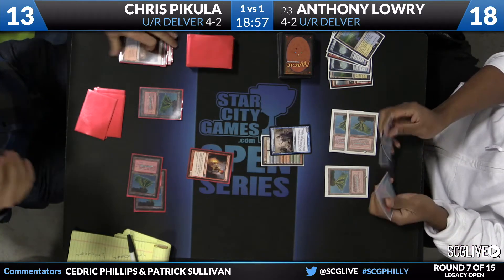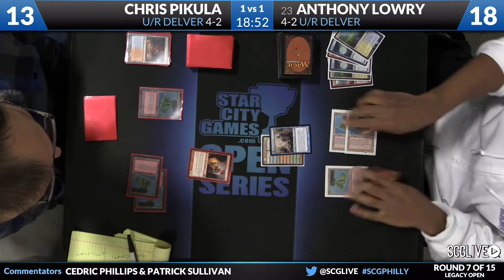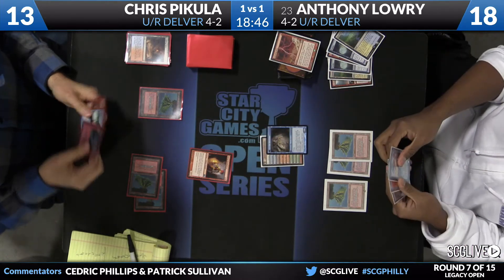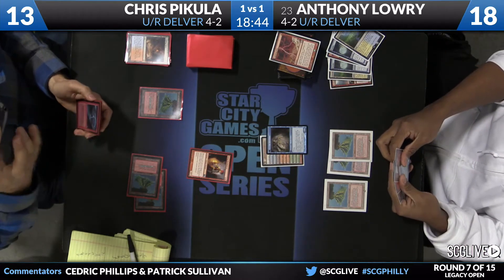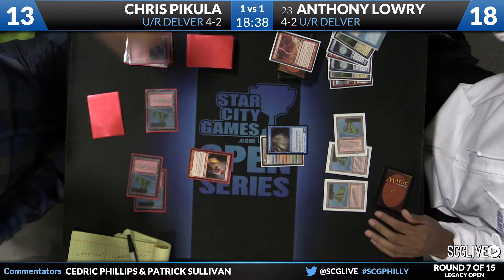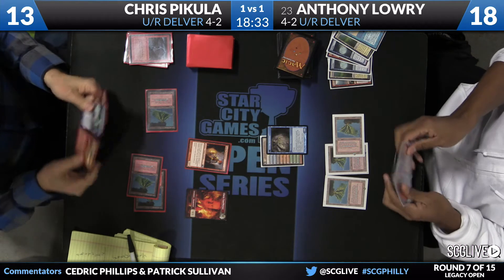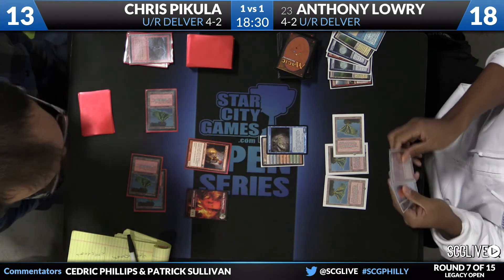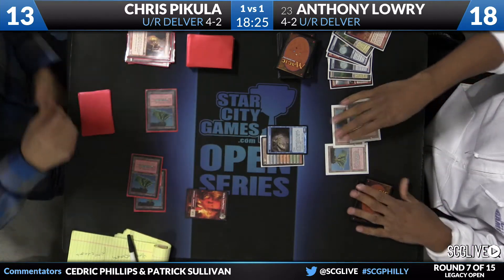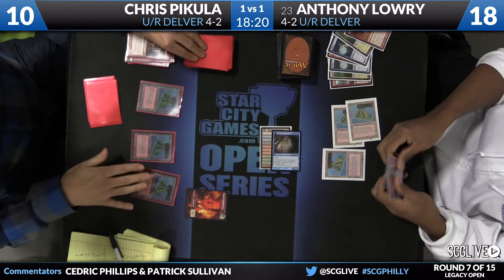There's Young Pyromancer — checking with Delver, flipping with Delver. Lightning Bolt on the top card. Pakula will stop Lowry in his upkeep now that he has that information and casts a Lightning Bolt. That's a copy of Hydroblast. Pakula is taking a very aggressive tilt to this matchup — could have just Pyroblasted or Hydroblasted Young Pyromancer straight away, but instead he used the bolt to take care of Young Pyromancer. Getting aggressive.